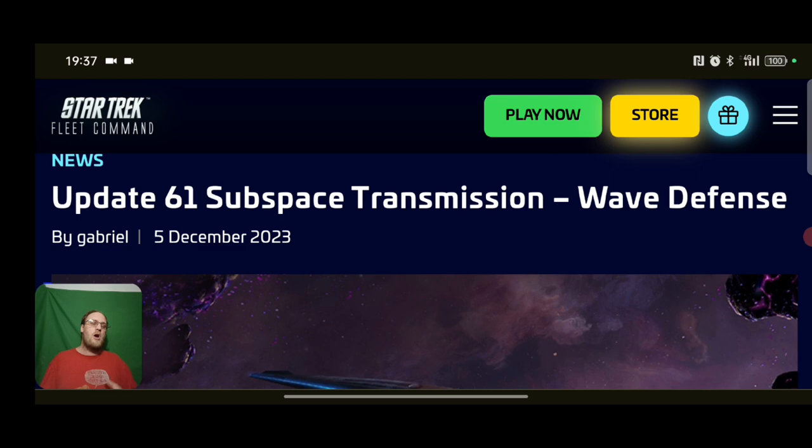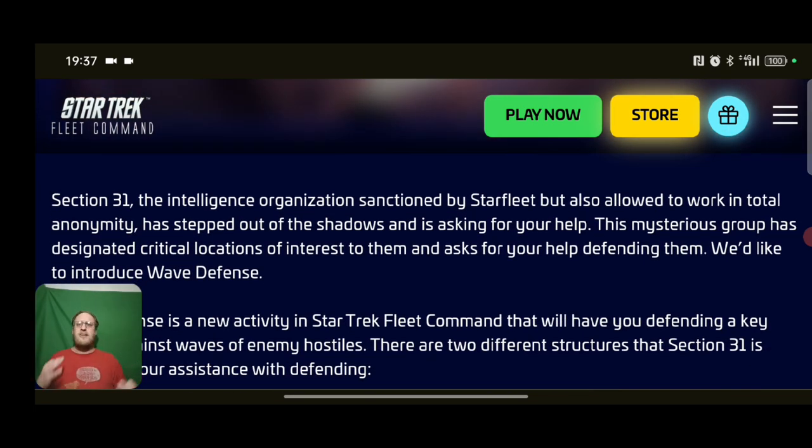There are pros and cons to this - we'll go through the cons first. There are two different Section 31 locations: a safe house and a Borg research lab, which are two different strength defense points you must defend. You can have up to five players including yourself - that's you and four others. This is not just based on your alliance; it's open to all. If you've got players from different alliances, you're usually fighting over the same armada, but here PVP has been deactivated, so literally anyone can join.